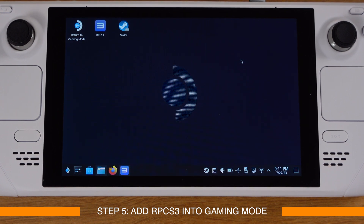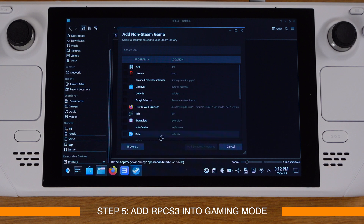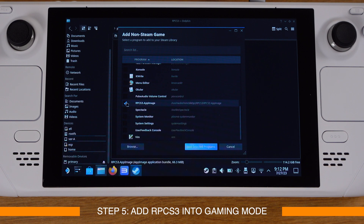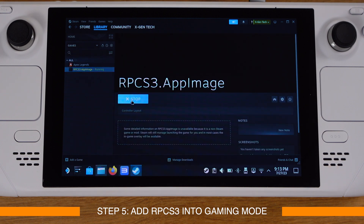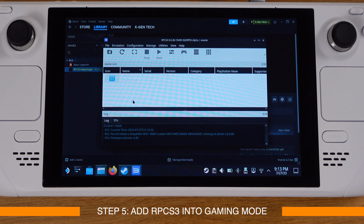Next we need to add RPCS3 into gaming mode so we can launch PS3 games from there. Go to your rpcs3 folder, right-click the RPCS3 AppImage file, and select 'Add to Steam'. Click Browse, go to your rpcs3 folder, pick the RPCS3 AppImage file, click Open, make sure it's selected, then click 'Add Selected Programs'. In your Steam library you will see RPCS3 AppImage appear. Press the Play button. If you get an error message, close RPCS3 first, then click Play again — RPCS3 should start up.